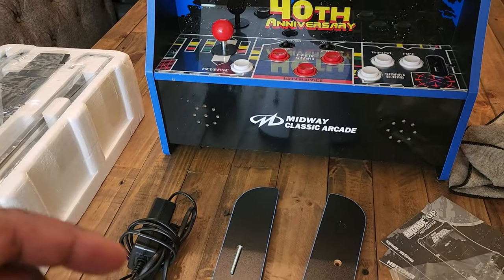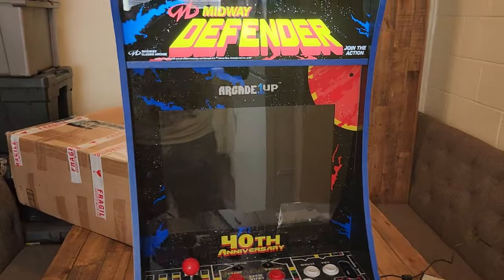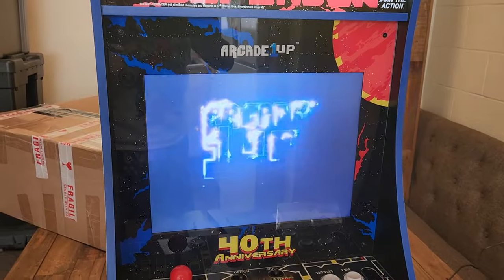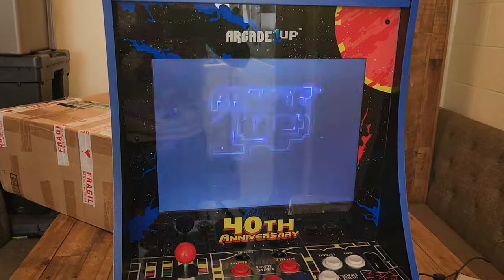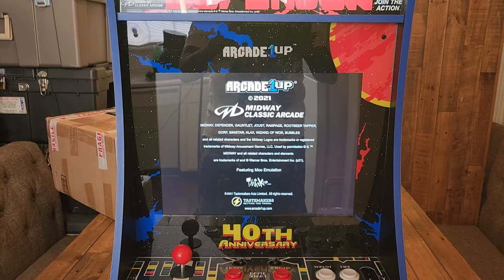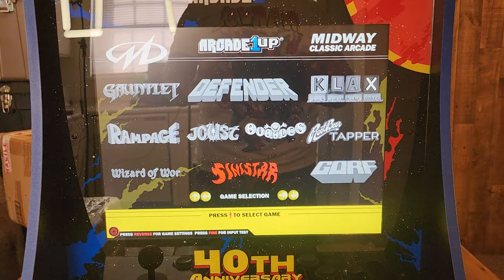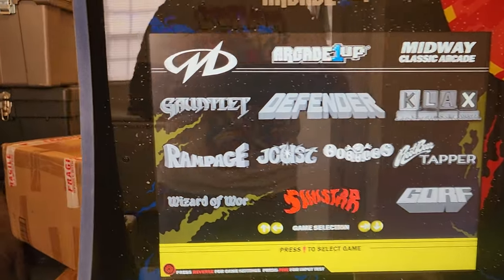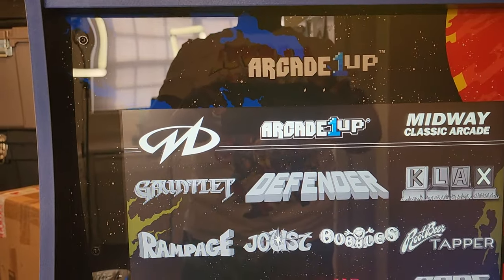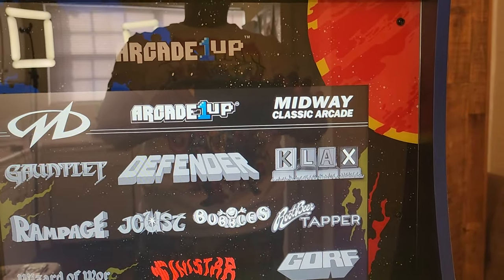I'm going to plug it up and we're going to see what kind of games it has. I just powered it up. The Defender Party Cade has a light-up marquee and the screen is loading up. What we have: we got Gauntlet, Rampage, Wizard of Wor, the main marquee game Defender, Joust, Bubbles, Sinistar, Klax, Root Beer Tapper, and Gorf.